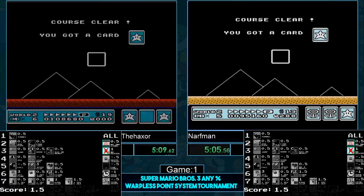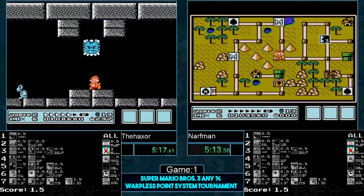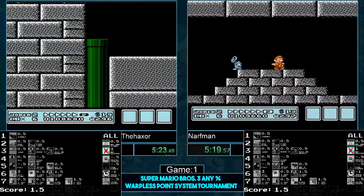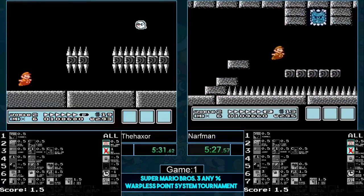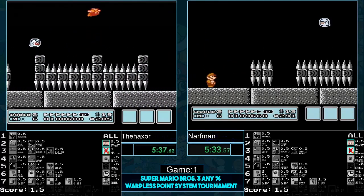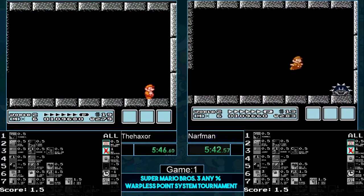That was some last-frame time changes — holy crap, you hate to see that. I thought he had it, literally last-frame change, amazing. Narfman getting the faster P-speed, going to allow him to catch up a little bit of time. They're both professionals — they're pressing up when they're over the doorway. In this game, if you're not lined up with the door, the door pulls you in. Both getting the fire kill, both looking good, and both have the original power-up — exactly what they want.